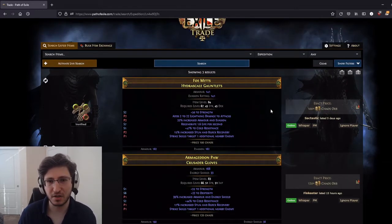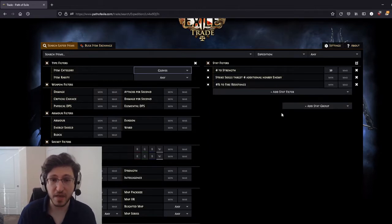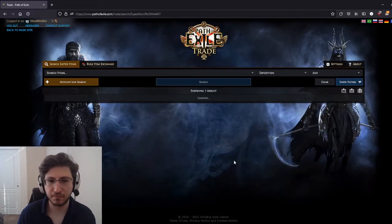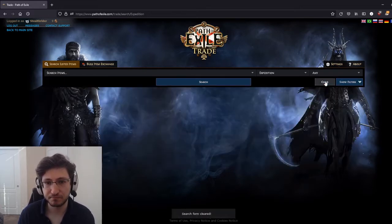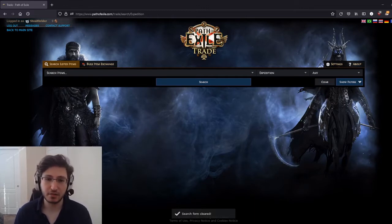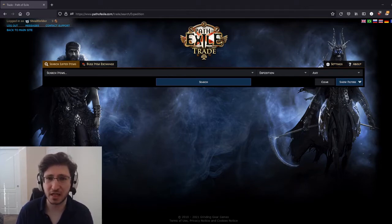This feels absolutely awful. Let's try fire resistance instead — maybe I can use a harvest craft to change it later. 35 fire resist. Let's see what happens. 50 exalts? 50 exalts for this kind of item? I can't afford 50 exalts. That's what trade looks like for this kind of item — an item that's not even that much of an upgrade for my build. I think the total DPS gain was around 100k. I mean, it's solid, but I'm not blowing the numbers through the roof here.